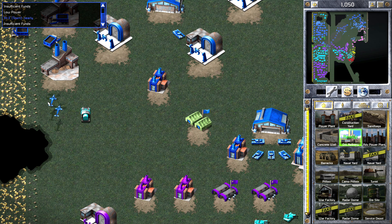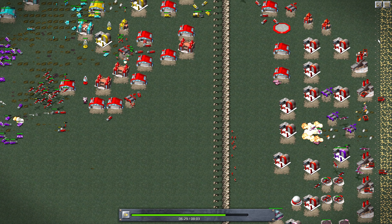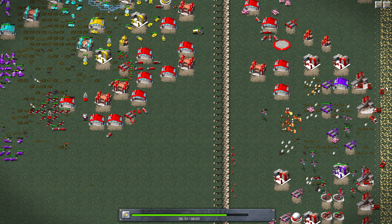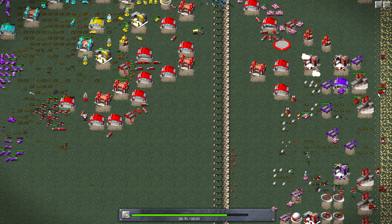We're just building towards their base now, continually building more war factories and base crawling forward with a bit more power to make sure I don't run out. GPS is up — Professor's letting me know with a beacon where his MCV is and where he wants to go. We'll Chrono him over then go to the replay. I'll zoom in a bit so you can see Professor go to work. It's a bit glitchy in the replay — it does slow down and speed back up, pausing for a couple of seconds.